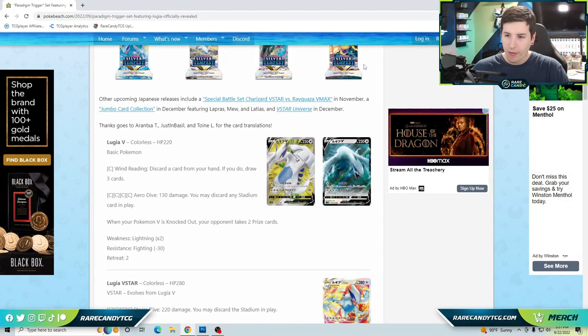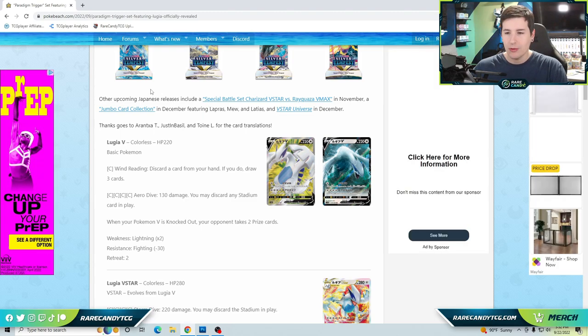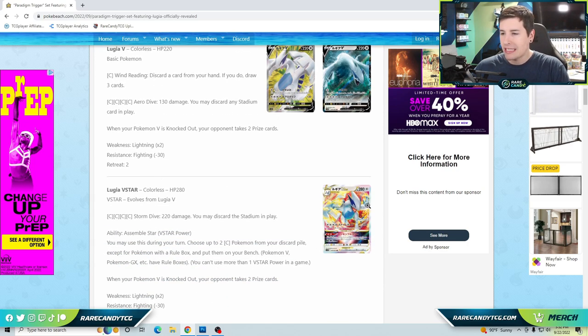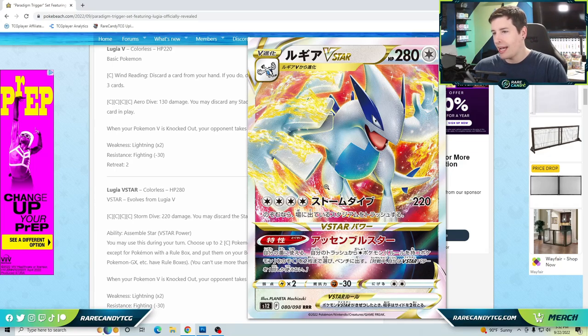Before we get into the V-Star, we need to look at Lugia V. It has a kind of okay attack — we typically don't want to lead the game with our two-prize unevolved Pokémon, but if we do have to attack with Lugia, for a single energy you discard a card from your hand and draw three. If we're attacking with Lugia we're in a bad spot anyway, so drawing a couple of cards to get out of that funk can be good.